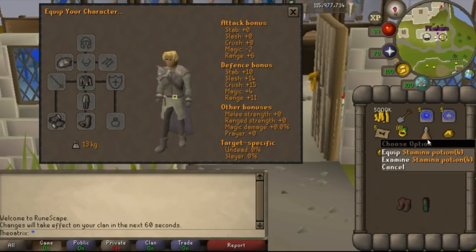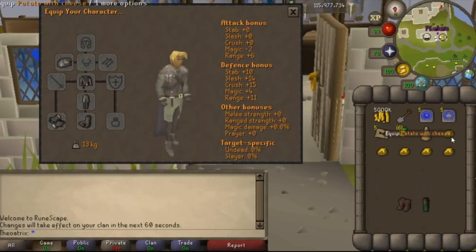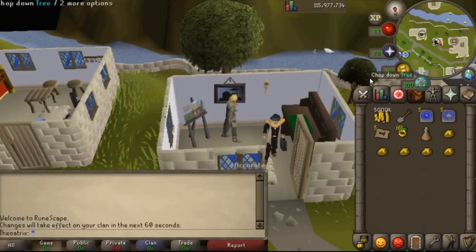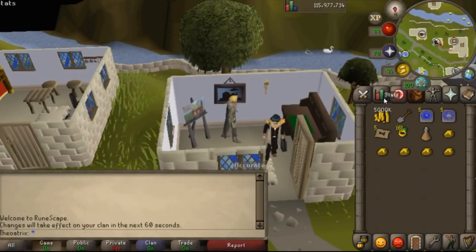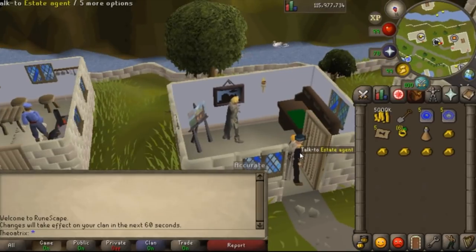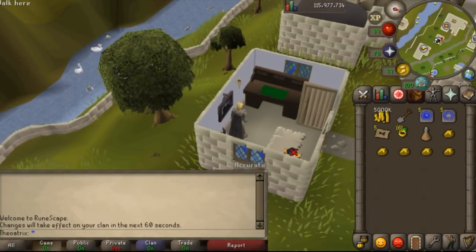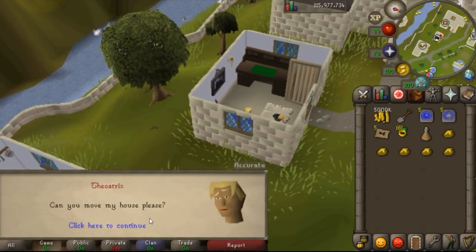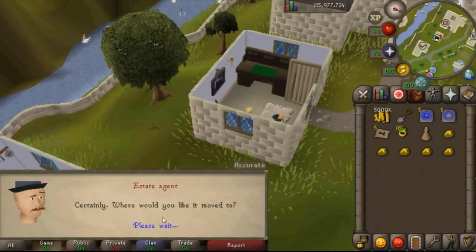I take a stamina potion for a bit of run energy, and if you're a low level, maybe take a bit of food because there are some monsters along the way. In order to move your house to Great Kourend, you need to have at least level 30 Construction, and you also need to go speak to the guy in Kourend. There's a guy near the Woodcutting Guild who is a house agent and you need to speak to him first, but then once you speak to him you can change your house at any house agent. It costs 8.7K to move to Kourend.